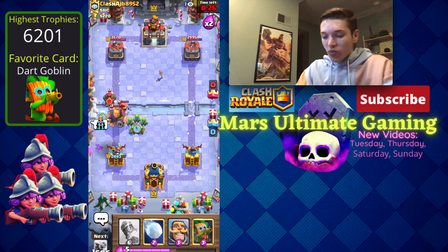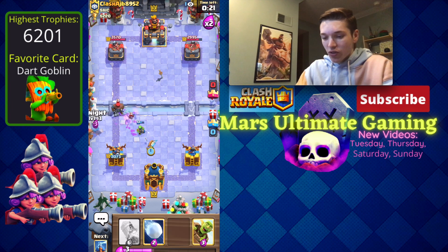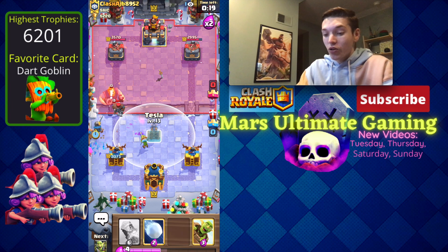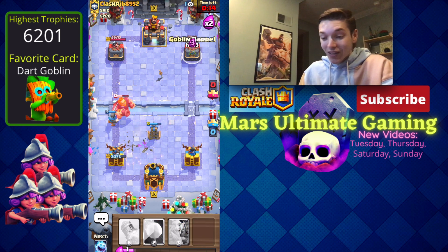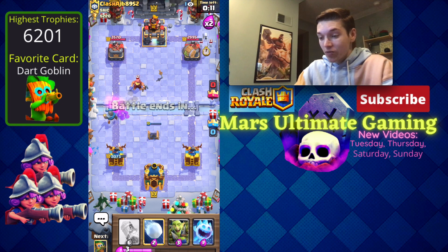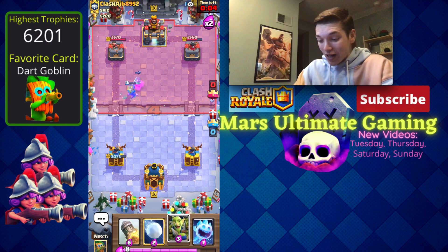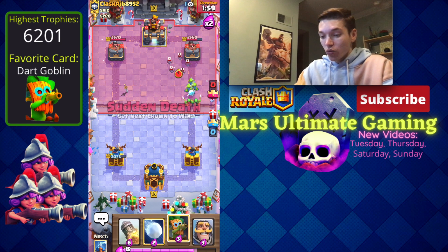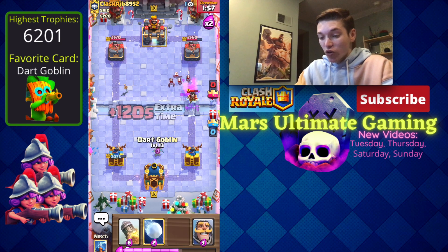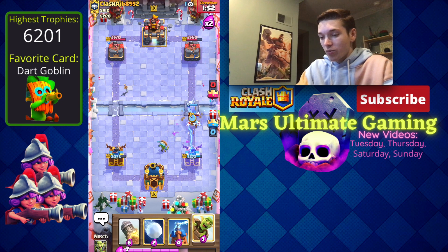That wasn't great placement on my part — he was able to get a fireball on that. We'll goblin gang and ice spirit here, and now he doesn't have his fireball anymore so he can't hit that dark goblin. He tried to cycle back to an RG quickly but we're able to get our tesla down because we have such a fast cycle. He logged on offense, which I don't think was a good move. RG cycle decks can do pretty well against log bait usually.